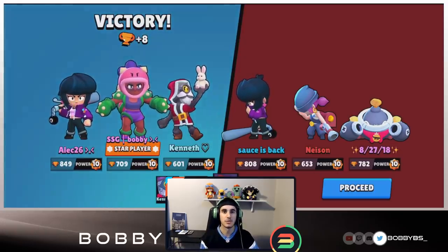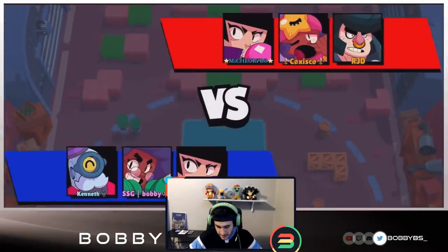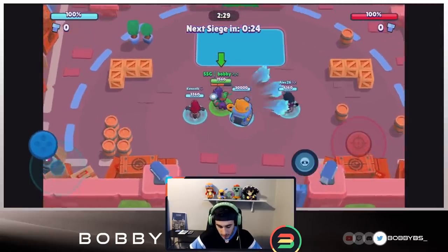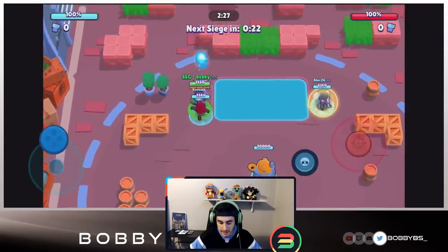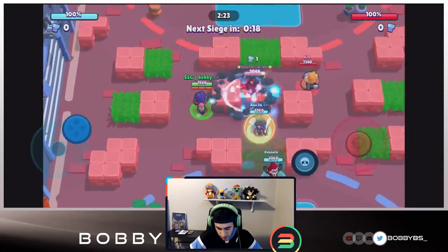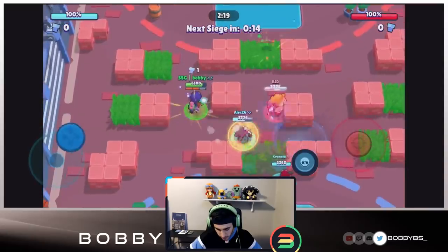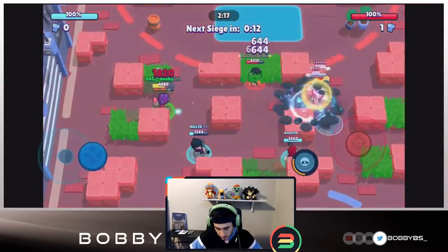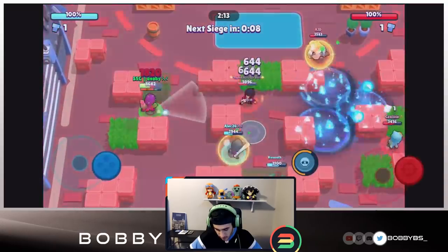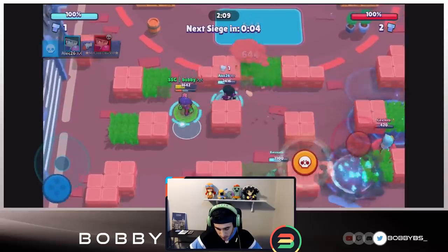Into the fifth game, we're going up against a Bull, a BB, and a Sandy. This is going to be a true test - it's going to be hard to get the first spot since they probably have the most broken siege comp on this map. We go for some shots but weren't able to get it. We pick up the second bolt - RJ is doing a fantastic job on the right side - and we need to get the middle bolt, but Alec is able to get it, which is really, really good.